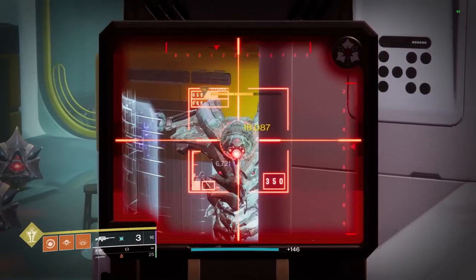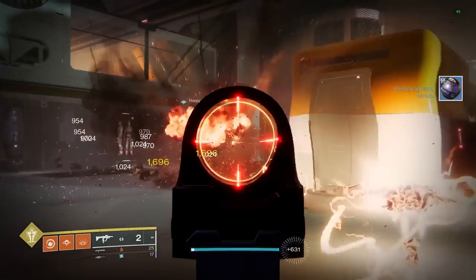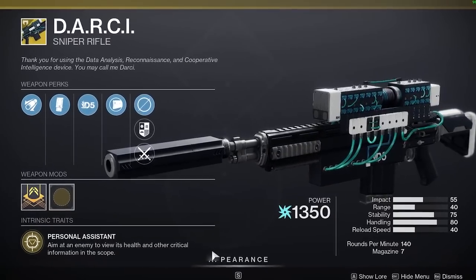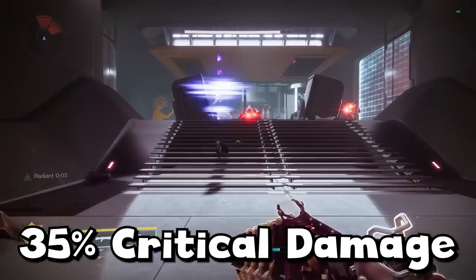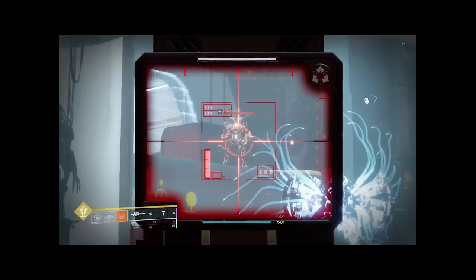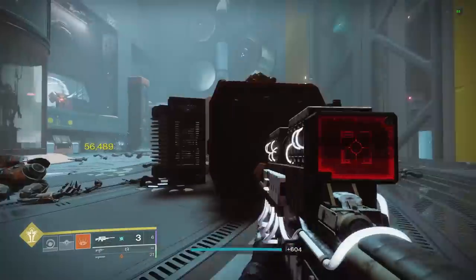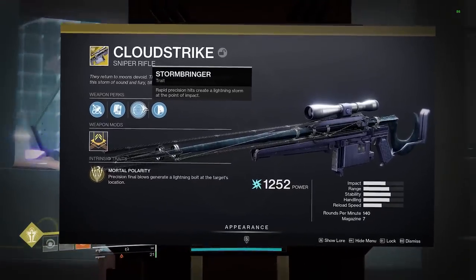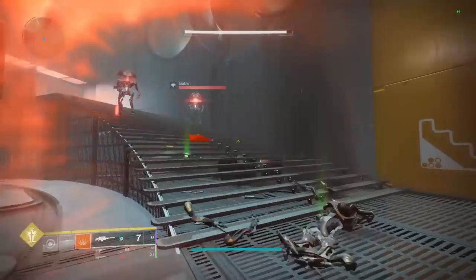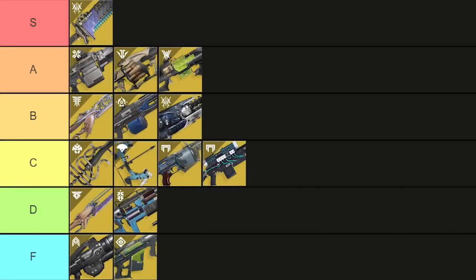Heavy snipers are up next and we only have two of these, even though both should probably be special weapons by now. Darci is up first. The exotic perk gives an additional 35% crit damage anytime you're aiming at something, which is all the time while you're using it. But even with that and it being a 140, the damage doesn't feel like anything special. Cloud Strike seems like a better choice for an exotic sniper, and honestly so do other legendary snipers. Overall Darci is a C tier weapon.